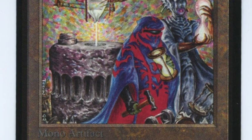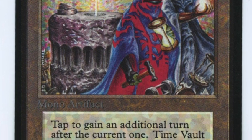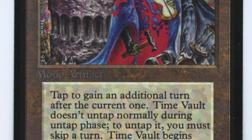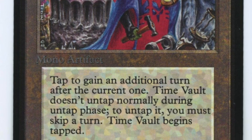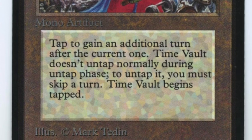Obviously my Pink Weenie deck needs some tweaking as well — I missed a lot of four drops there. Anyway, congratulations Ana for winning this and for showing us Twiddle Vault — very cool deck. If you'd like to see more old school magic, you can click on the playlists appearing right now. Thank you for watching Timmy Talks, the channel where we talk old school magic, and see you next time.